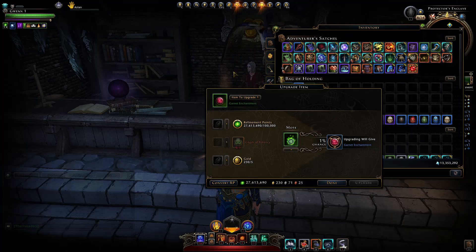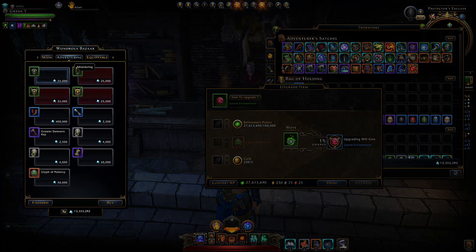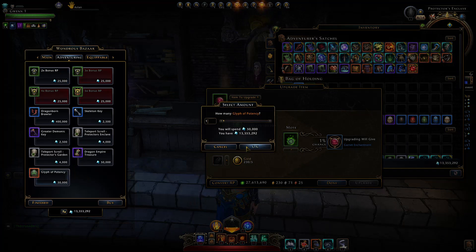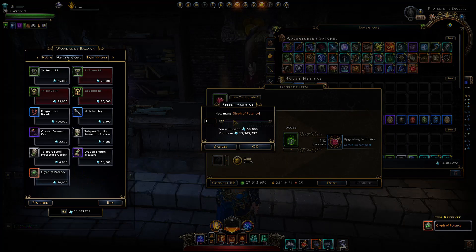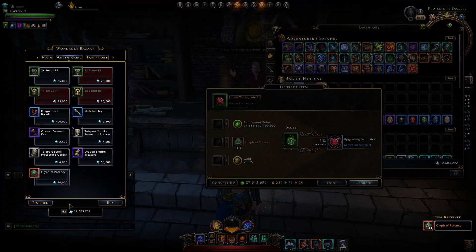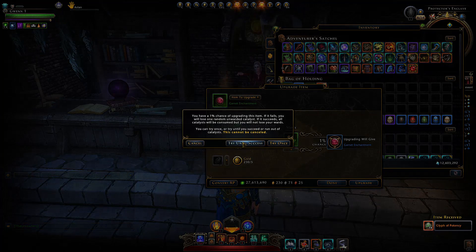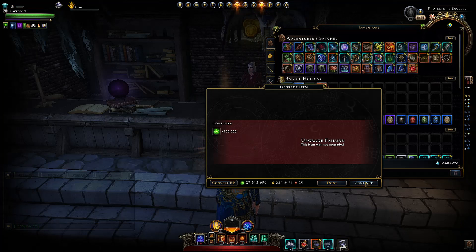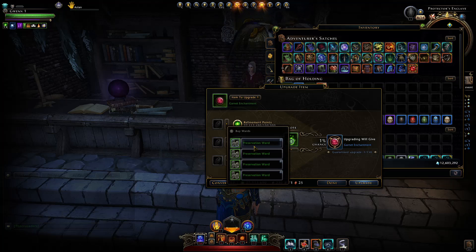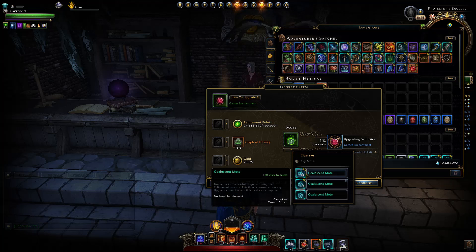You will need glyphs of potency, and the primary spot to obtain those glyphs is in the adventuring cab here for again 50,000 astral diamonds. You'll need just 3 to get to rank 2, and when you click upgrade and try, you'll see a random reagent gets destroyed unless you use a preservation ward or a coalescent mote.